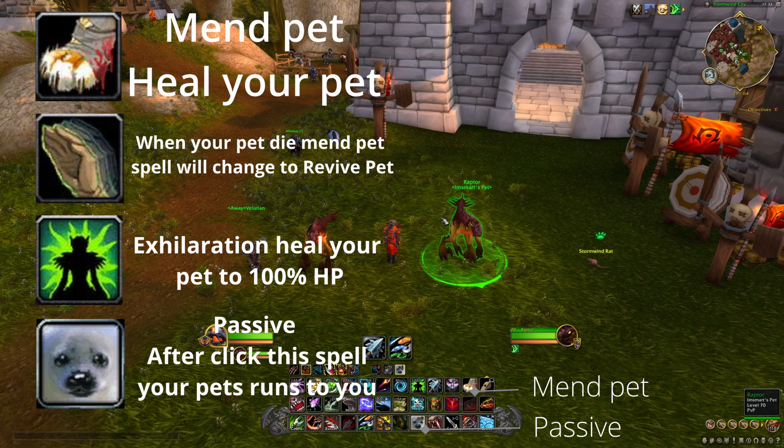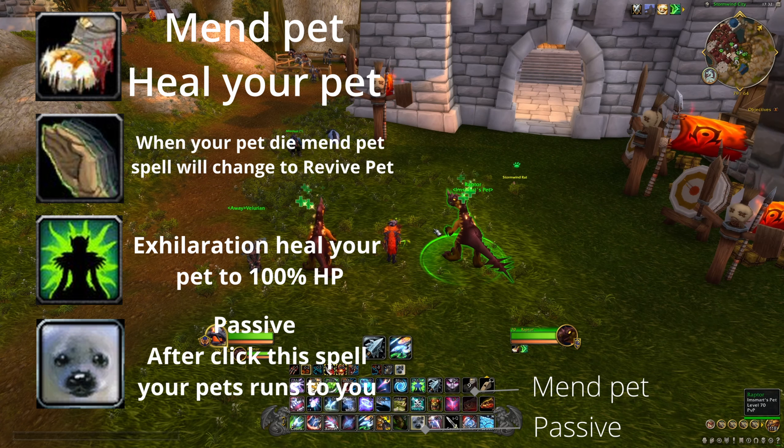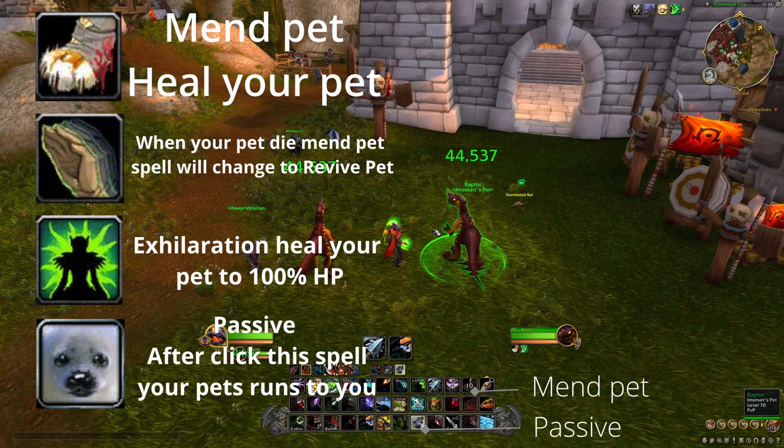Next thing I did not mention is healing pets. All you need to do is use the spell called Mend Pet. Mend Pet works only if your pets are inside and within 45 yard range. So don't forget to keybind it.